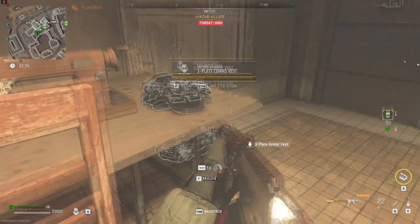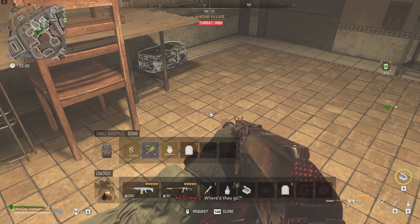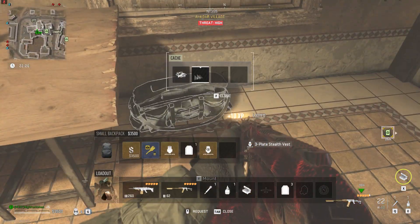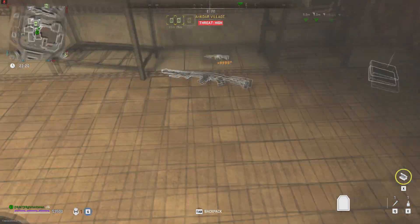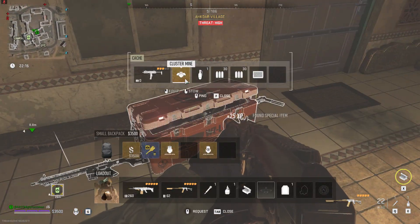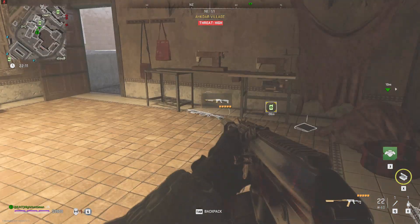Inside there is a lot of loot. We have three plate vests, and also three plate comms vests right on this desk. On the floor there's a three plate stealth vest, and plenty of weapons with attachments as well. This room is a good one to visit if you have the skeleton key, and it's pretty easy to get the skeleton key.